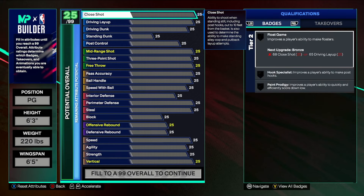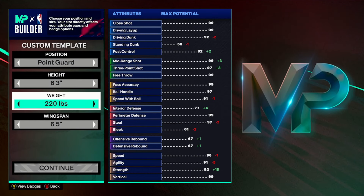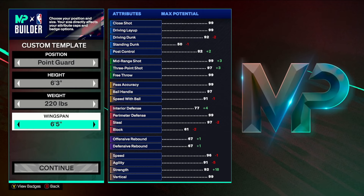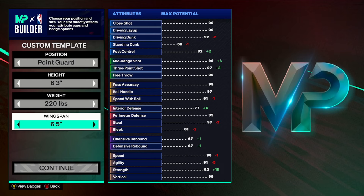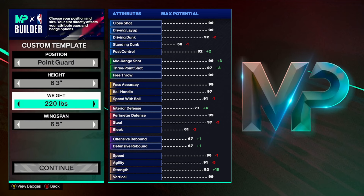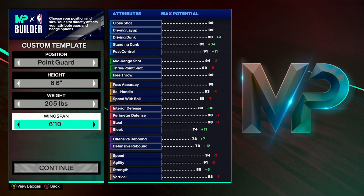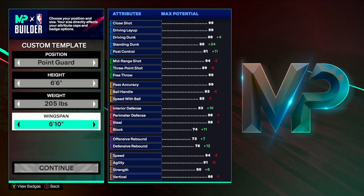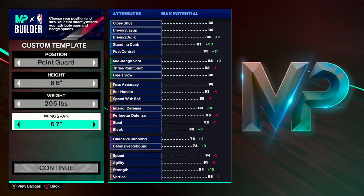So on the 6'3 at 220 lbs with a 6'5 wingspan, looking at the screen: you'll be able to have 92 strength, 91 agility — good for lateral quickness — 97 steal, 99 perimeter defense, 91 speed with ball, 97 ball handle, 99 pass accuracy which is kind of every build, 97 three-ball, and 92 driving dunk. Now for the 6'6, if I wanted a high three-ball, I'd go 93 or use a +16 wingspan with an 89 three-ball to get silver limitless range.